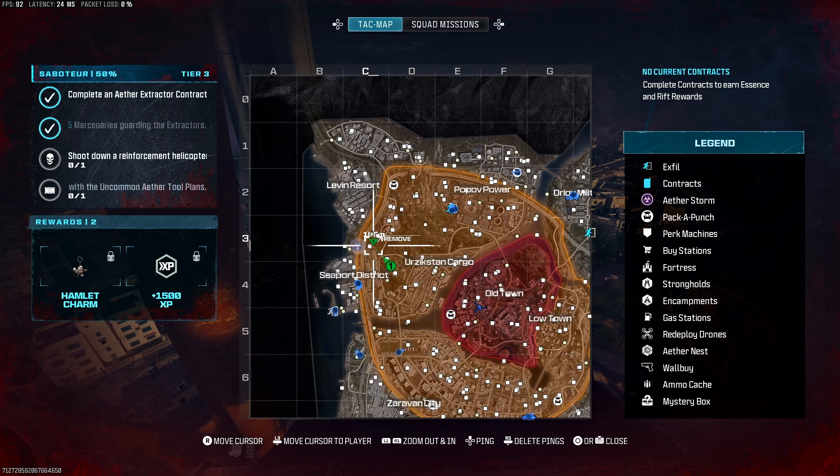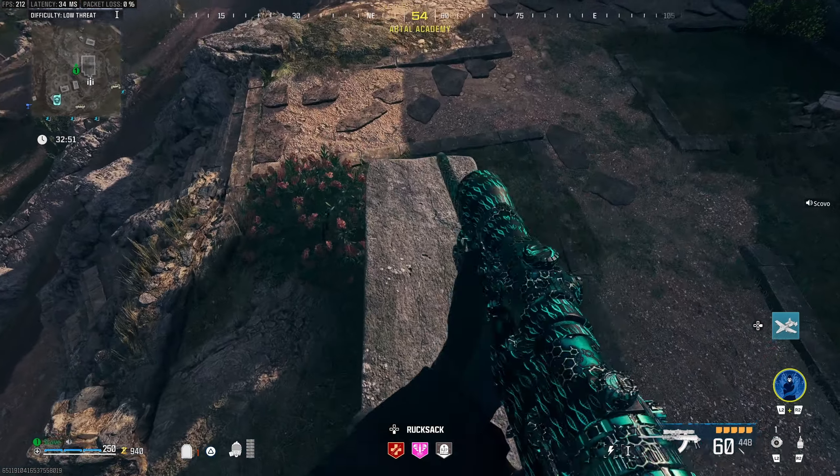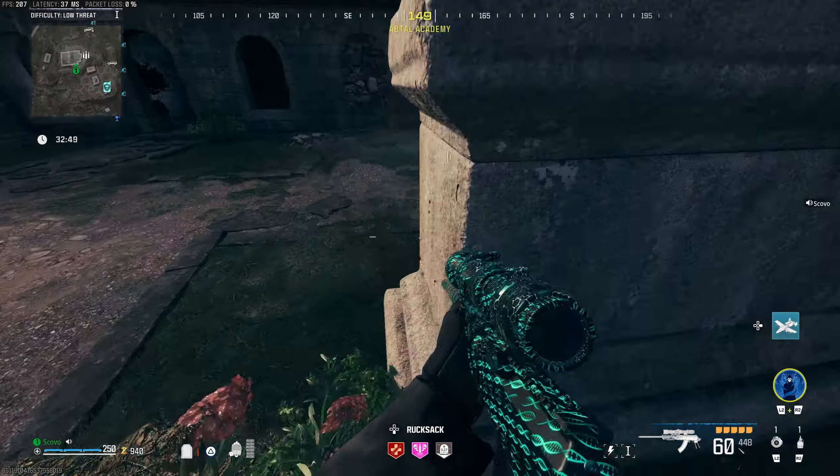Our next and final perk is Deadshot Daiquiri. For this perk, go to Sector Indigo 3 and stand on the little unmarked tombstone. Look directly at the window and raise your crosshairs up about right there. Pull your grenade and throw it. Just like that, Deadshot Daiquiri — the final perk on this list — is yours.